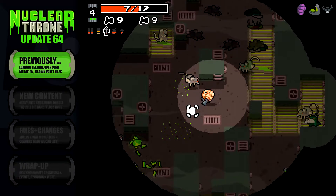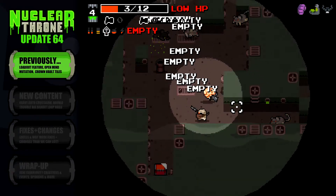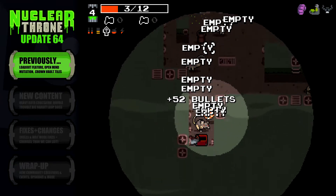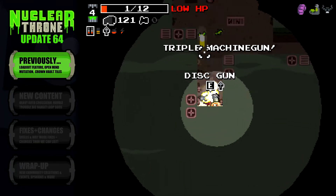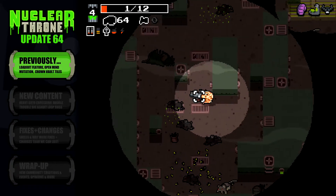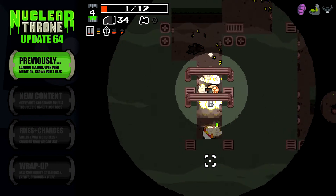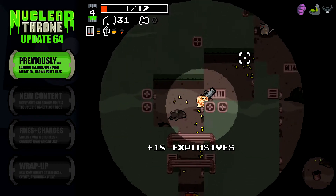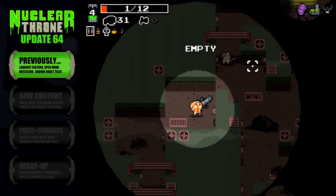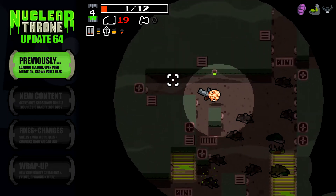Update number 63 introduced the first version of the loadout screen to the game, bringing with it the opportunity for players to enable a crown of their choosing from the very start. The update also introduced a new mutation called Open Mind, giving players an extra chest or rat canister per level. New tiles were added, character silhouettes were updated, and a slew of fixes and changes were made. And that was it for update number 63, so let's check out update number 64.